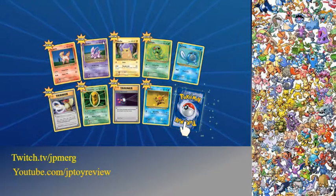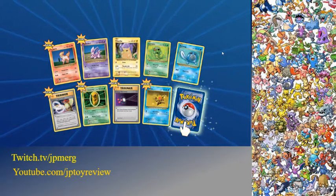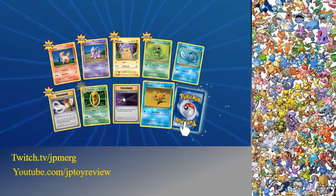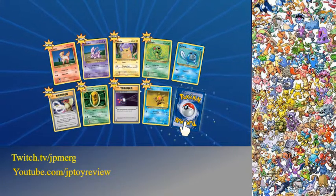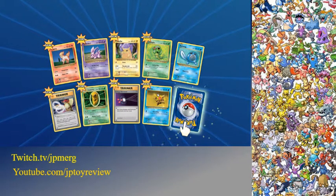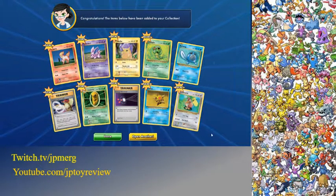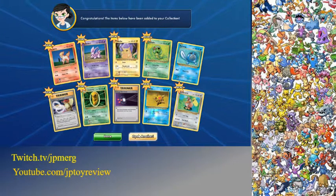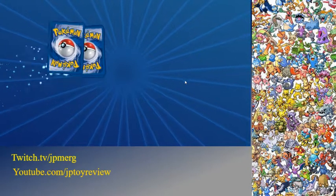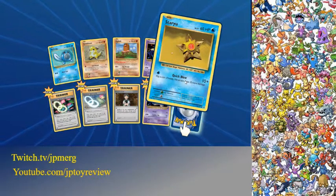Next pack, here we go! We got Ponyta, Titaran, Mail, Pikachu, Pepp, Caterpie, we got Pidgeot Spirit Link, we got Funa, we got Energy Retrieval, and the last card is a Farfetch'd. Pretty awesome!